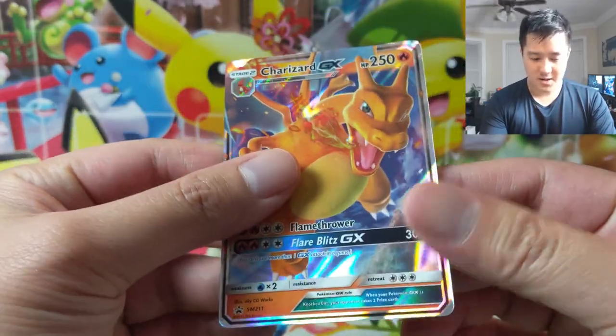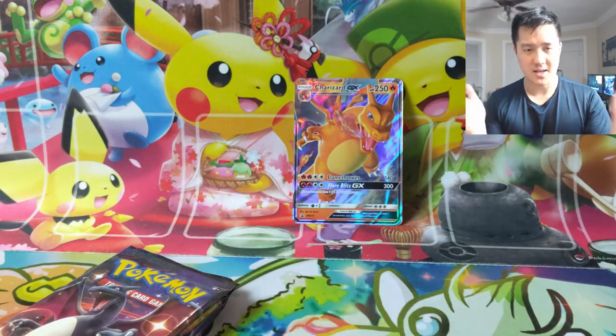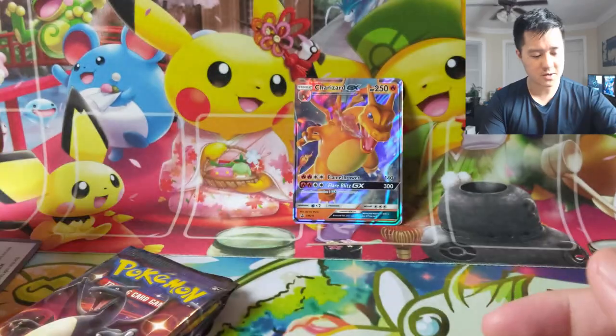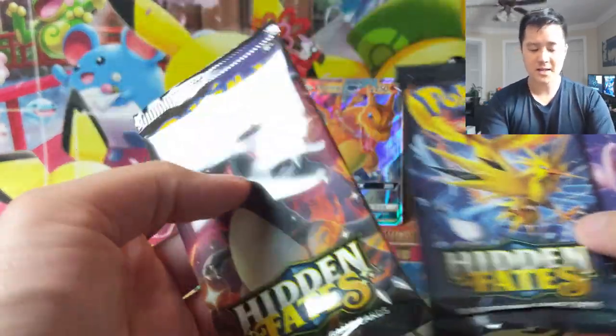The Charizard kind of has that same thing - you feel the edge and it's like the edges are peeled up a little bit. Code card if you need a Charizard still, and four packs. Let's do this.